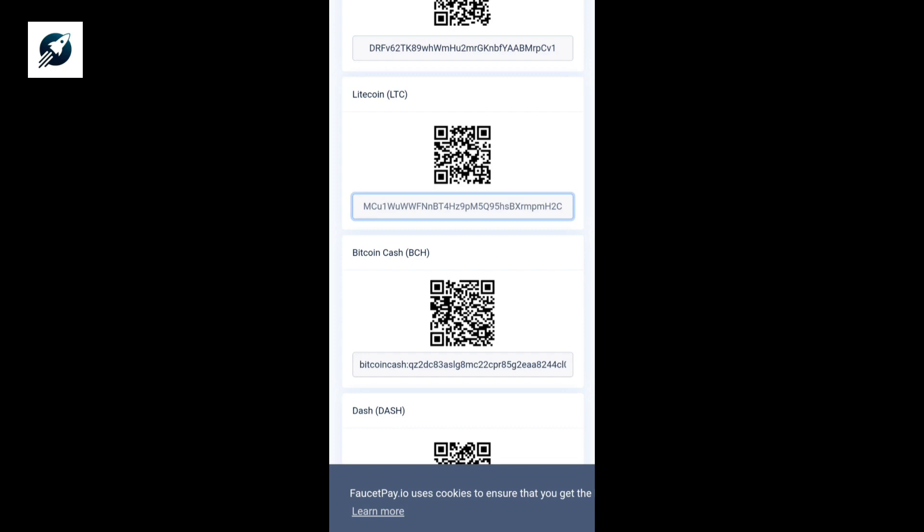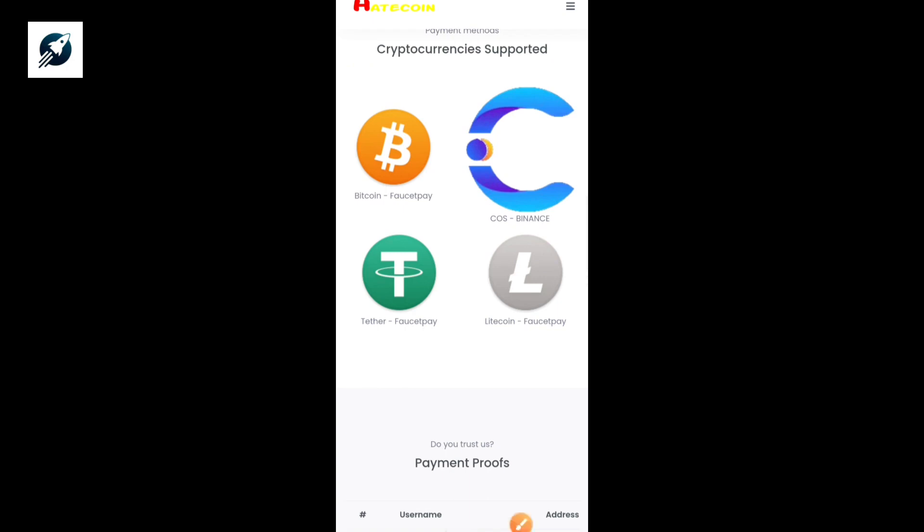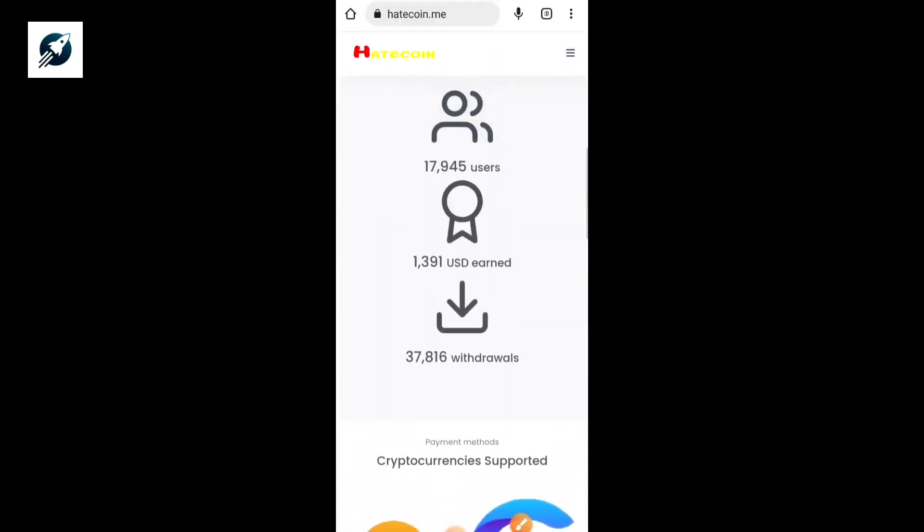The second step is to log into the next site I'm going to show you — the link will be in the description. The second website is litecoin.me. Once you type it into your browser and sign up, you'll see this page. As you can see, you can earn four different coins on this site: Bitcoin, Binance, Tether, and Litecoin. For today's video we'll be earning Litecoin.